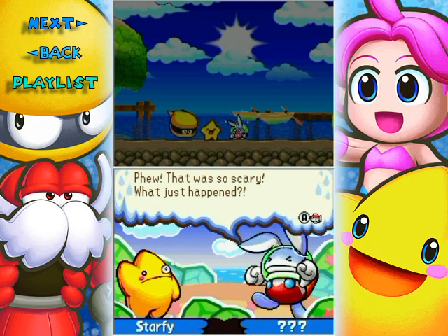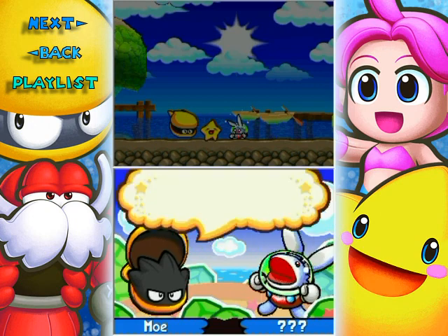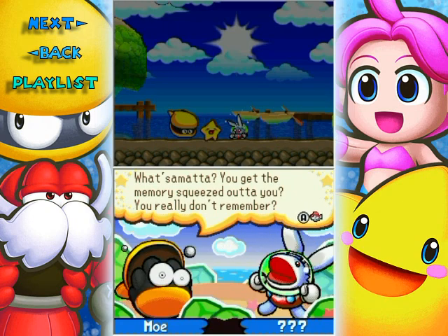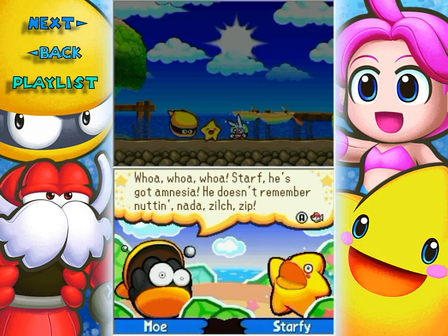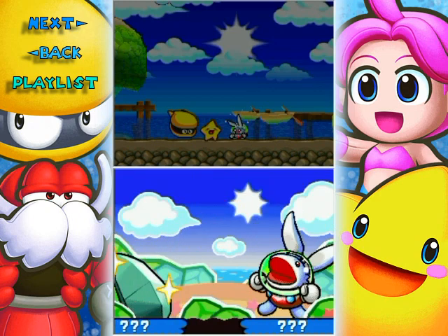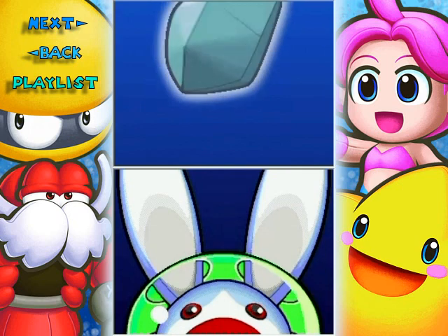Whatever you did, you sure clobbered Big Squiddy! My shell got caught on some seaweed, so what's the deal kid - where'd you come from? How did you end up crashing through Puffed Up Palace? What's the matter, did you get the memory squeezed out of you? He's got amnesia - he doesn't remember nothing, nada, zilch! Oh that shiny crystal shard - this belongs to you, right? Does it ring any bells?